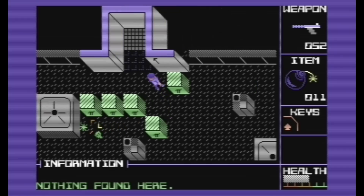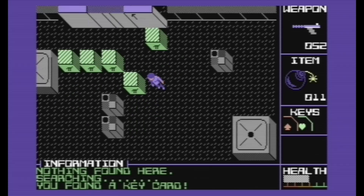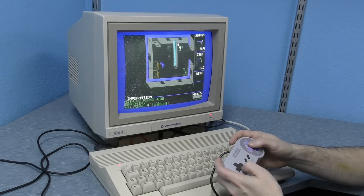As you can see, things look and sound quite a bit different. But the gameplay is 100% identical to the original PET version — it plays from the exact same map files. And of course, the C64 version can also use the user port adapter to play with a Super Nintendo controller.